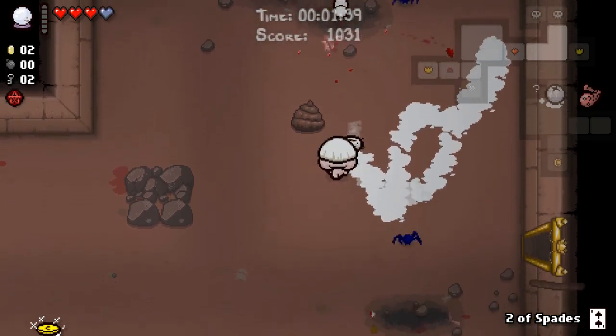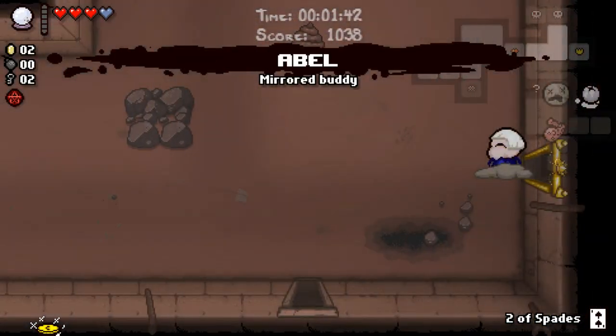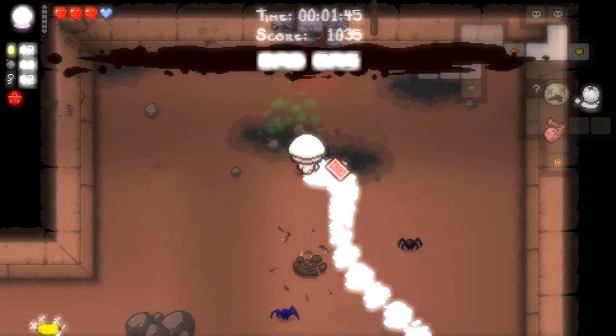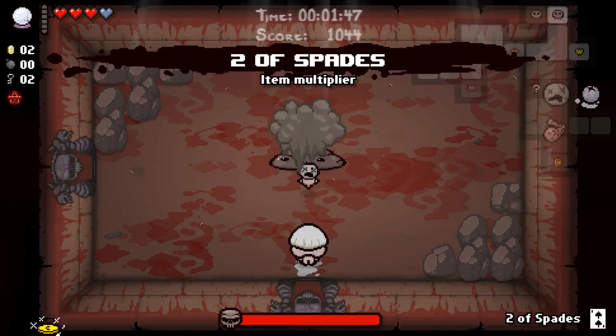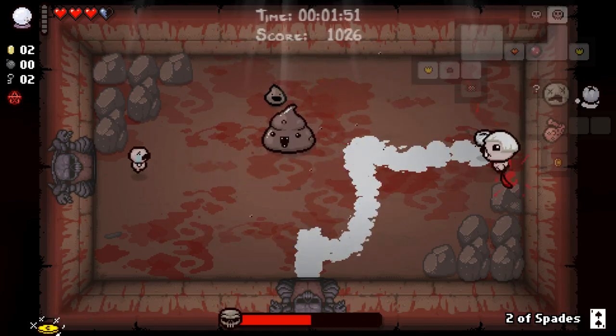It would be awesome if it was every single tier available, but so be it. There's our spirit heart - that's what we're looking for. Abel sucks, a little bit at least. Our pill is not bad trip. Let's go hopefully get our deal with the devil here and improve ourselves. That was such a bad dodge - target fixation.